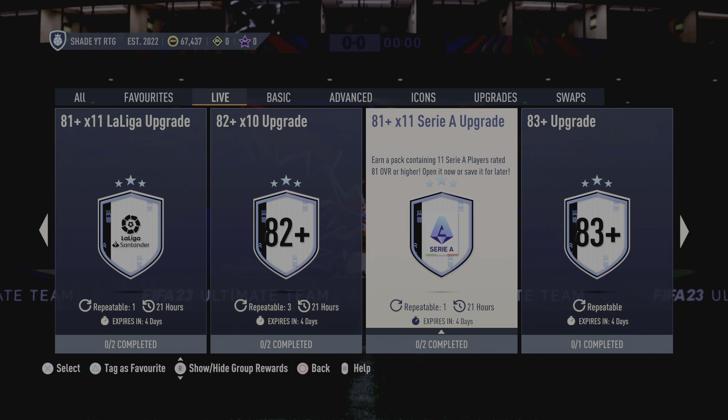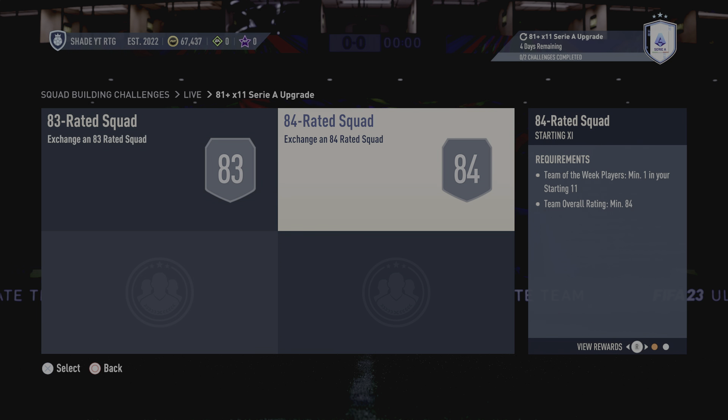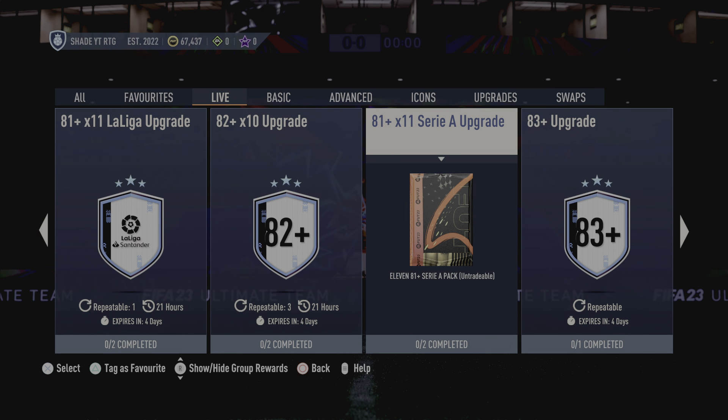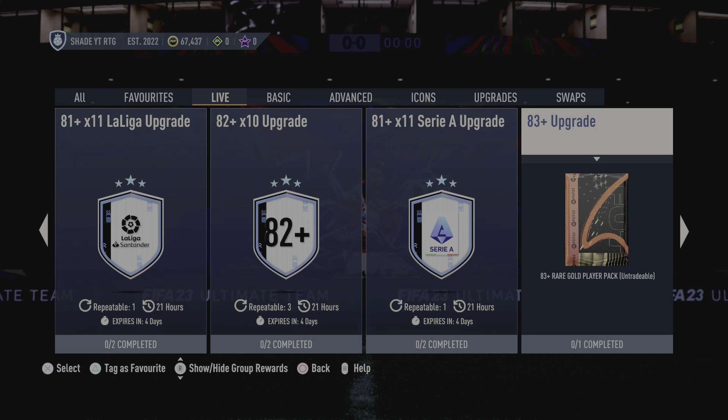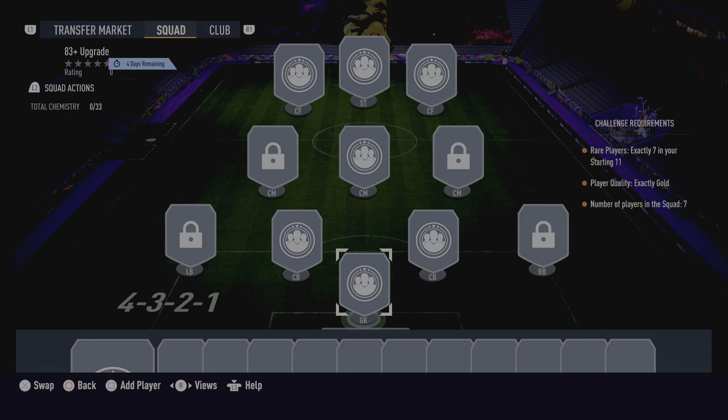We've got the 81 plus times 11 upgrade — it's an 83 and 84 where you're putting in a bit of fodder. If you want to save packs, it's hard to contain fodder because you're saving packs and you're not going to be opening them if you're saving them for Team of the Season. Then next we've got the 83 plus upgrade, which are good value — they're repeatable, probably one of the best value packs because it doesn't require any score rating, just seven gold rare players.